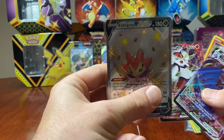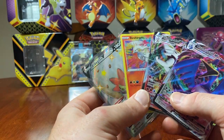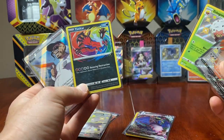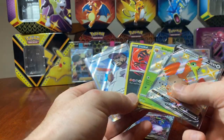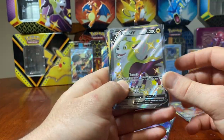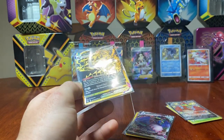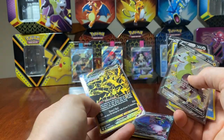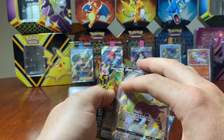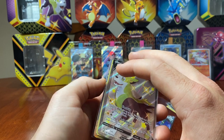To summarise — in the Aldergoss Tin we had the Cramorant VMAX, Cinderace VMAX, and Amazing Rare Reshiram. In the Cramorant Tin we had the Full Art Rose, Yveltal, and Shiny Eldegoss. In the Boltund Tin we had Greedent V, Shiny Sobble, and the Eternatus VMAX gold. I personally think the Boltund won — just because I love that gold card, it is such a stunning card. Let me know what you think, like and subscribe and follow me to see future videos. I've got a few more tins coming up, so keep posted on my YouTube channel. Take care guys, ciao!